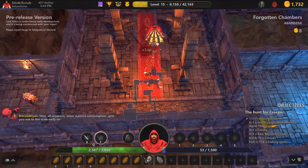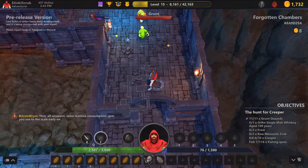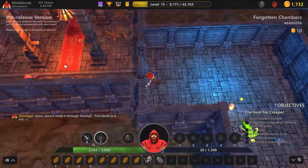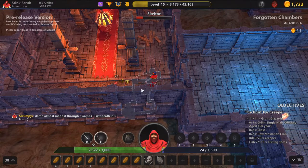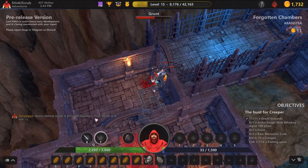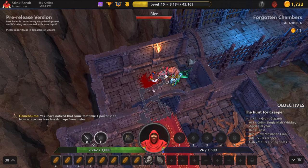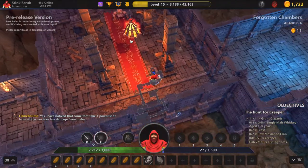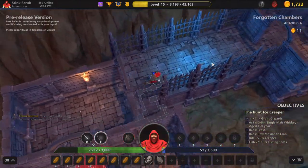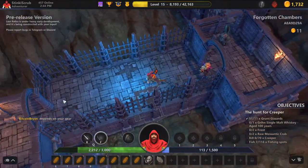There's also energy potions and different types of vegetables that you can find that regenerate your energy, just so you can get through the levels a little quicker by continuously using the right click. But since stakes are low on the first level, I'm not going to worry about bringing the energy potion. Using the bow, keeping your distance, and using that right click when possible is the way to go.